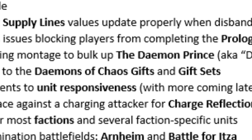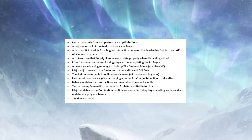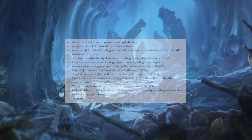Here's what to expect on a surface level from the patch today before you boot up Warhammer 3: crash fixes and performance optimizations, of course; a major overhaul to Core Realms of Chaos mechanics and Belakor's Gift at the end; fixes to the bugged Slaanesh tech interaction and impact collision changes that will hopefully make Slaanesh chariots actually usable; supply lines updating properly after disbanding lords — hallelujah; Daniel the Demon Prince getting big-time buffs; unit responsiveness and charge reflection being addressed; balance updates for most factions including some separated MP and single-player balancing; and Arnheim and Battle for Itza maps added to Domination, with major updates to the Domination multiplayer mode including larger starting armies and an update to supply mechanics.